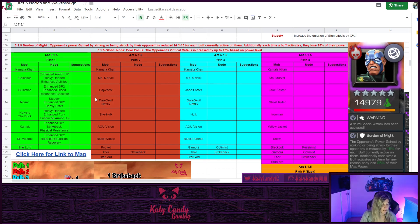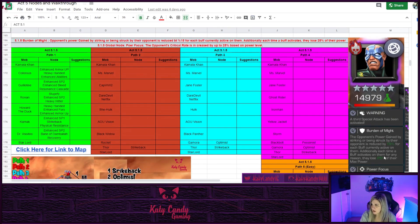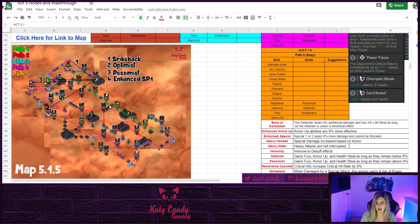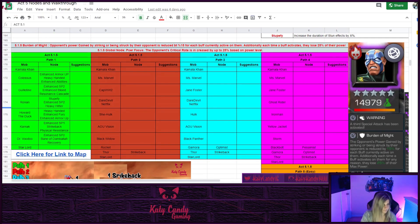Looking at the spreadsheet, everything is color-coded with node information. Our boss is Electro - he's got Burn Immunity, Power Focus, Champion Boost, ISO Infused, and I've got a description of the nodes. I also have a map you can download - there's a link to click and download it to your advantage. If you want to make any suggestions to the spreadsheet or map, please leave them in the comments and I will update it as we go.